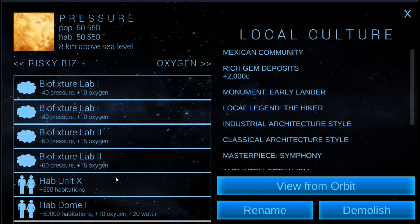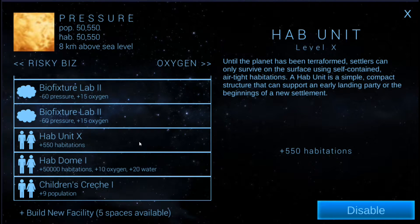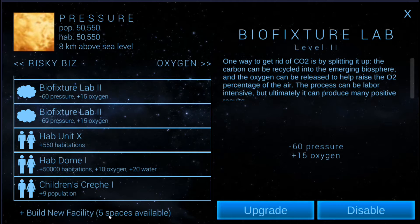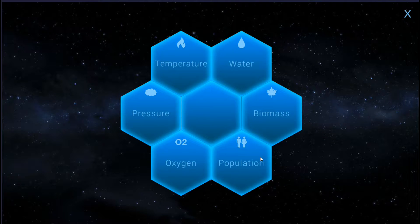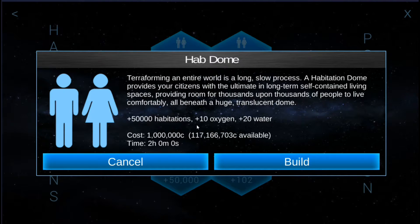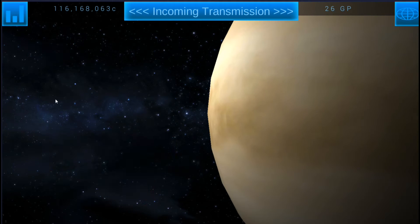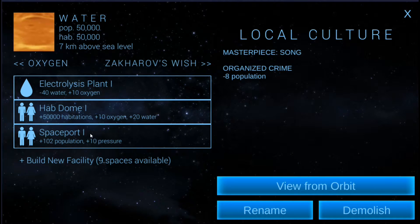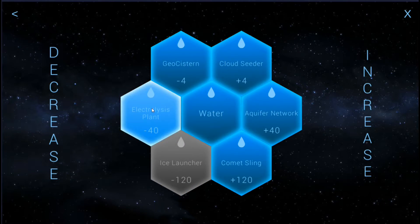That'll help us keep a lot of this organized. We've got a hab unit — we're going to keep that here for now. If we put up another hab dome, the pressure place would probably be the place to do it, because I'll just upgrade the bio fixture labs if I need to. So we can go ahead and get another hab dome here — that's going to give us plus 10 oxygen, which we want, plus 20 water, which we also want. We're going to go to the water place and build another electrolysis plant, which is actually going to give us another plus 10 oxygen, which we need to cancel this out.